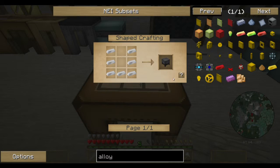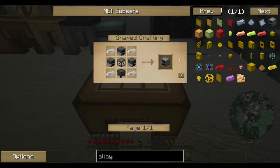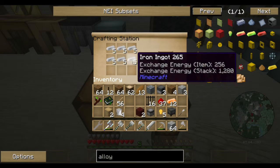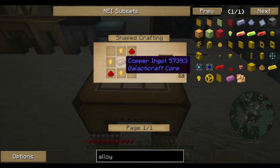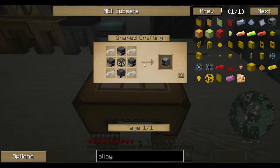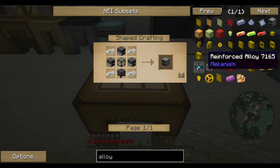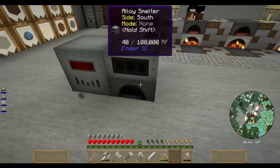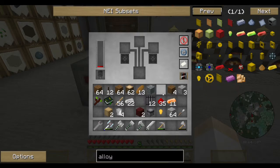For the cauldron I need one of those. For the machine chassis I need iron bars. And I need a basic capacitor, which is gold nuggets and copper. There you go. So now - machine chassis, hit that, alloy smelter - there. And it's getting energy from the furnace right there.